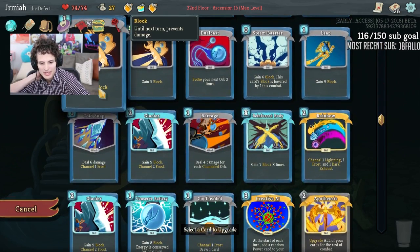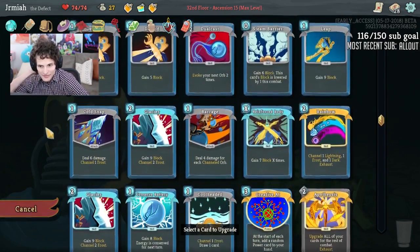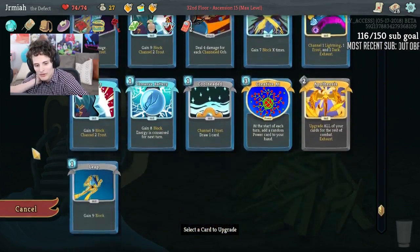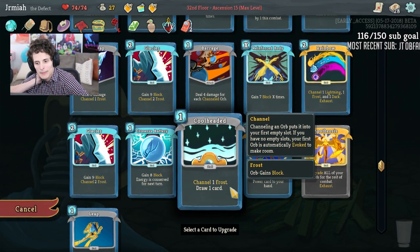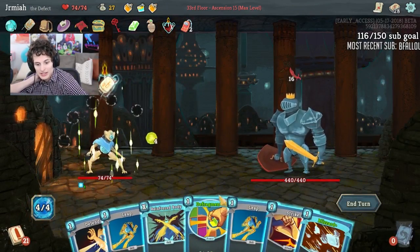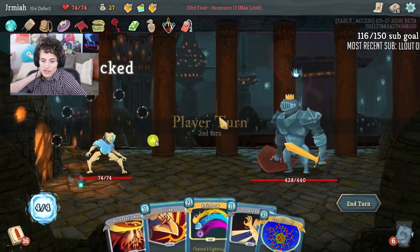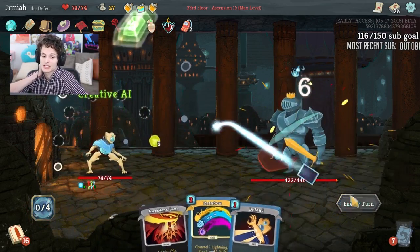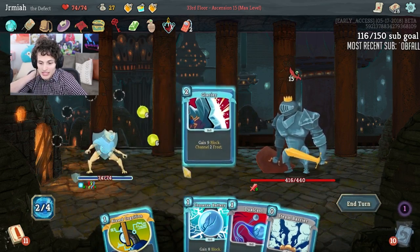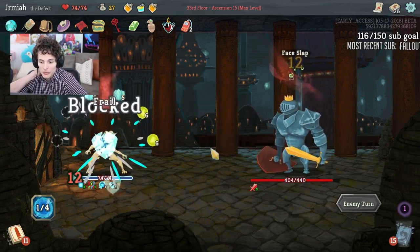Let's upgrade things that help us find Apotheosis — we need something with card draw. The only card draw I have is Cool Headed, but Cool Head doesn't feel that great to play. What's nice to upgrade if I don't get Apotheosis? Maybe it's just Apotheosis upgrade at this point. We have Bag of Prep which is nice. What we want to do is get some card draw. Creative AI is pretty nice — it's going to be a really easy fight. We don't want to play lightning prematurely; I want to get dark going first.